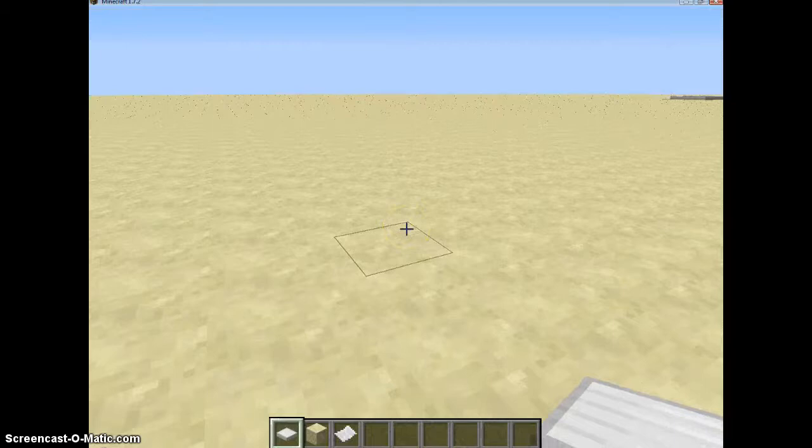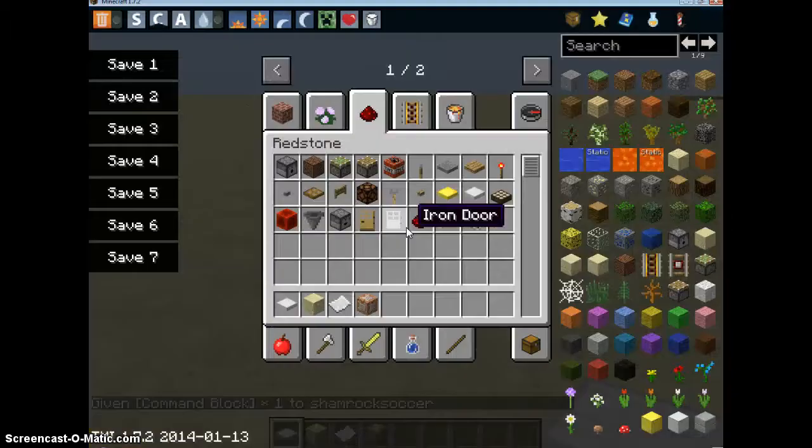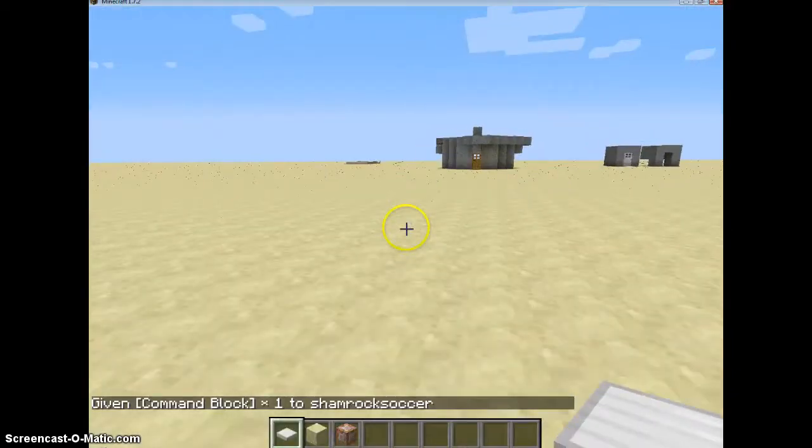This is how you get a command block. You're going to do slash give, and then your username. Your username and then minecraft colon command — and whatever this thing is called — and then block. Or instead of doing that, you can do 137. But in future updates of the game, you won't be able to do that anymore, so I'm just practicing doing this one. Then you press enter and you get a command block. And once you have that, you can get started.